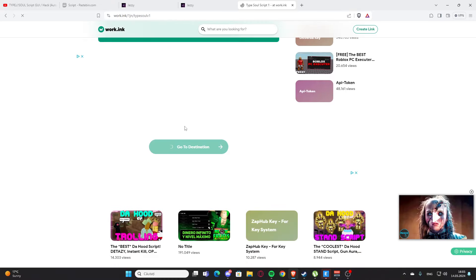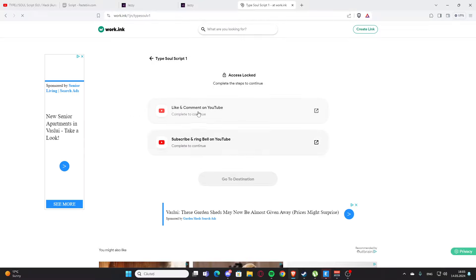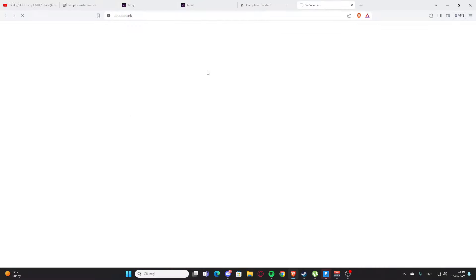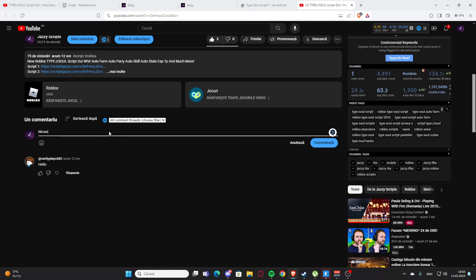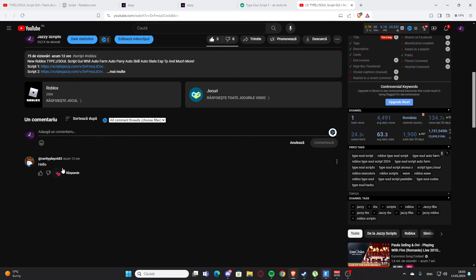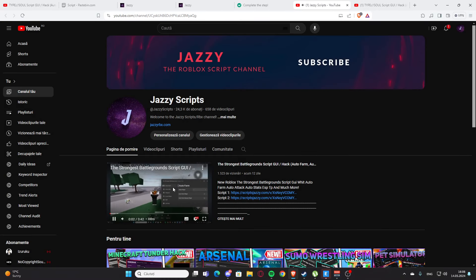Scroll a little bit down and you'll have a working link. Press 'Go to Destination,' and it's going to redirect you to a video. Press the like button and leave a nice comment. After that, you'll need to subscribe and turn on the notification bell.